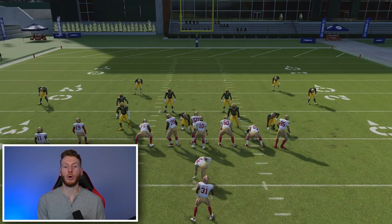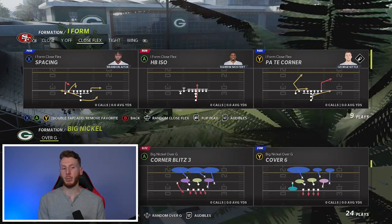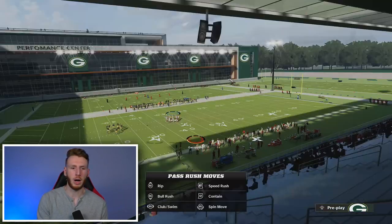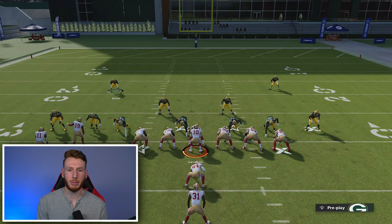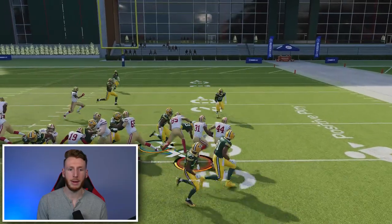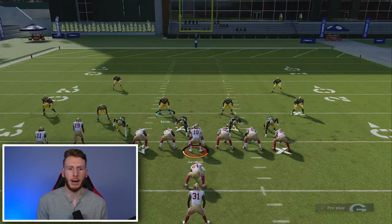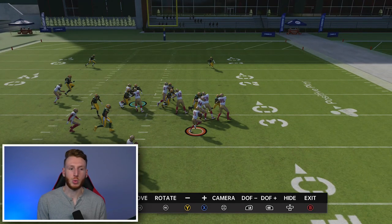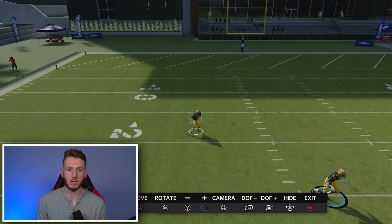The last one I wanted to go over is cover two man — which is actually what our run defense will be out of at the end. In any man coverage — cover one hole, cover one, cover two man — anyone manned up to a player is going to be in the run fit. The two deep halves, similar to cover two, are not in the run fit. When you hike, the players in man coverage pursue the football immediately, while the deep halves do not.